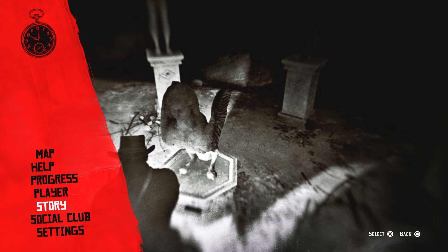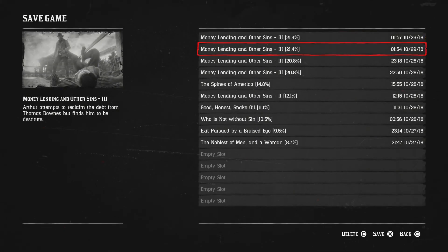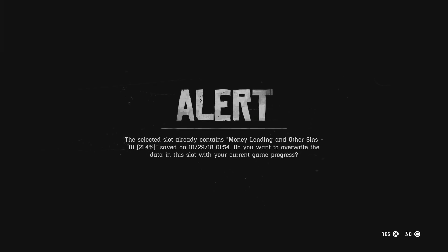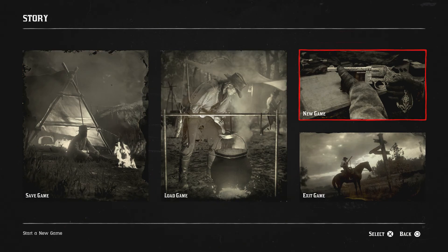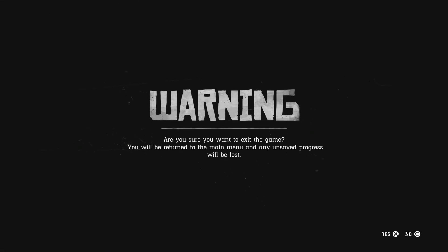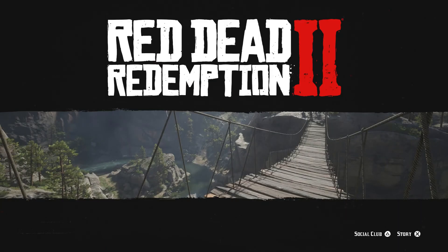From here you're gonna save again on the second slot. Then after that you're gonna exit the game. Hit Exit, say yes, then go back into the game, hit Story, press X. I'm gonna fast-forward through all this.